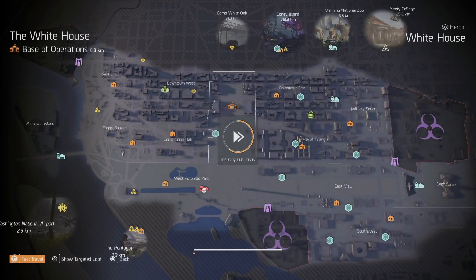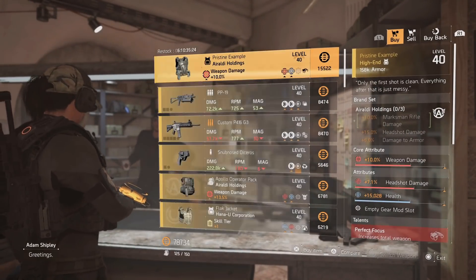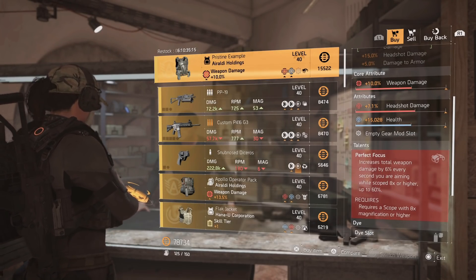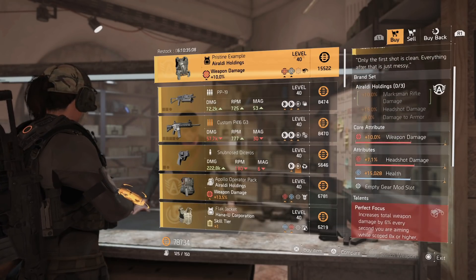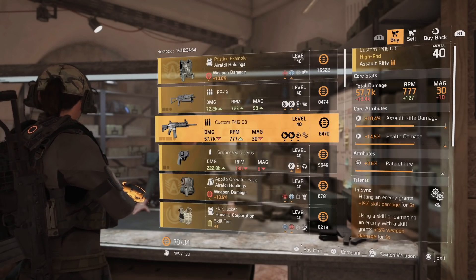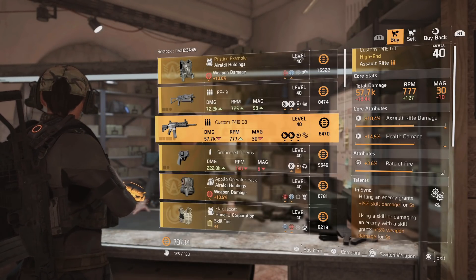Remember, the clan vendor is the same at each location. Heading to DC, there's one vendor at the front of the White House. This vendor has the Pristine Example with Perfect Focus, weapon damage, and headshot damage — you can put crit chance or crit damage on there. The rolls are a little low so you'll need to optimize, but it's a solid piece. There's also a Custom P416 with In Sync, assault rifle damage, health damage, and you can re-roll for damage to targets out of cover — a pretty good P416.